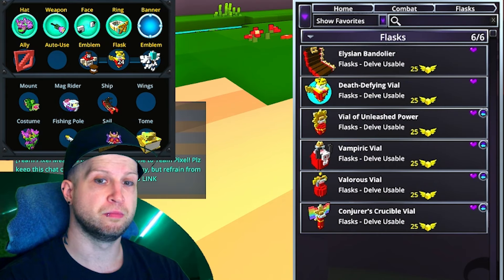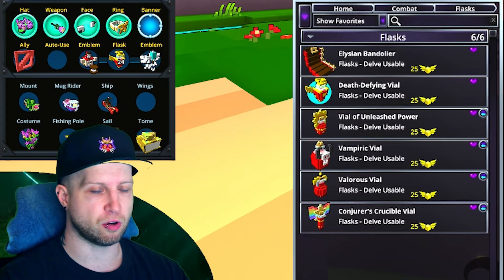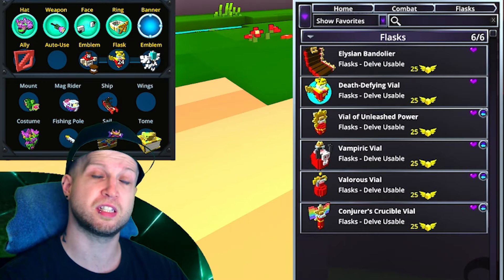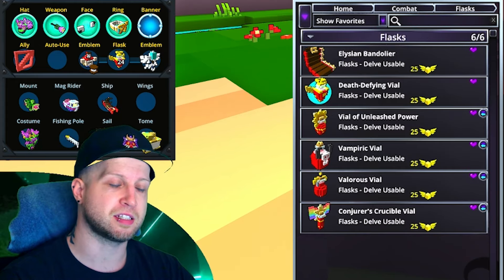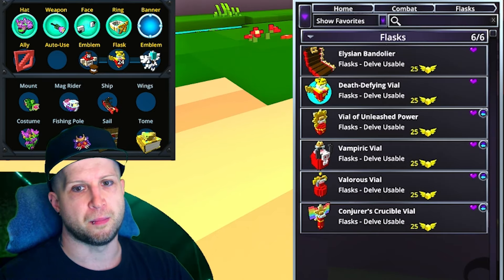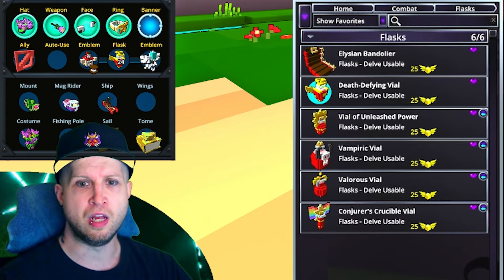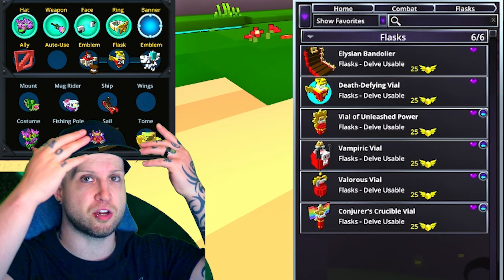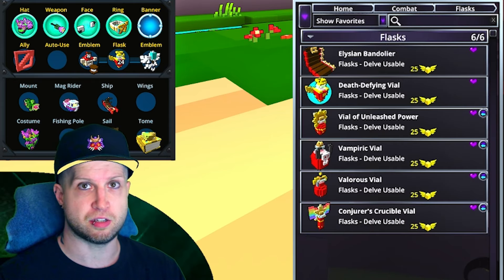Now for your flask and vial, pretty much all of the ones I have favorited are going to be your best option. Death Defying is the one I usually go for just because I'm lazy and I don't want to bother pressing the Q key — this way it also saves you the animation time of your character drinking the flask. But in most cases you want to use the buff from the flask. You can use the Elysian Bandolier if you absolutely just need to keep chugging. Conjurer's Crucible is a good one — if you have high enough magic find, you can literally regain your flask faster than you spend them per dungeon because magic find will trigger and you'll end up restocking your flasks.